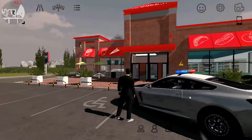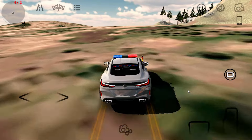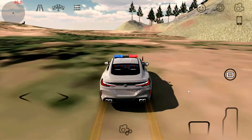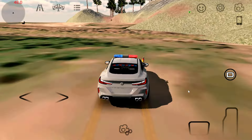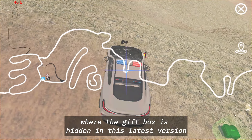Moving on to the last one. The location of the 11th gift box is quite hidden because it is between the off-road map and city map one. But I'm just giving an example — to get to this place you should follow my directions. So this is the last location where the gift box is hidden in this latest version, friend. If there is anything else that is really hidden, please let me know in the comments. I hope this video can help you beginner players who are looking for a gift box.